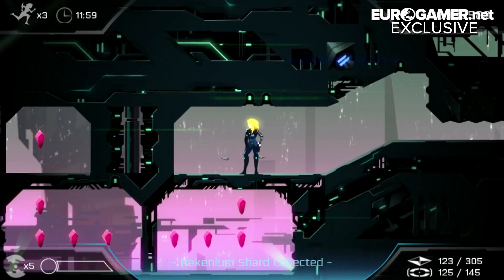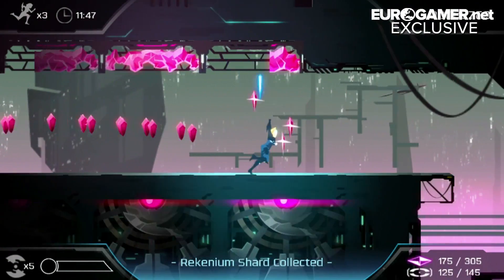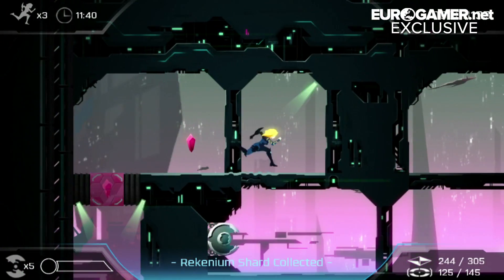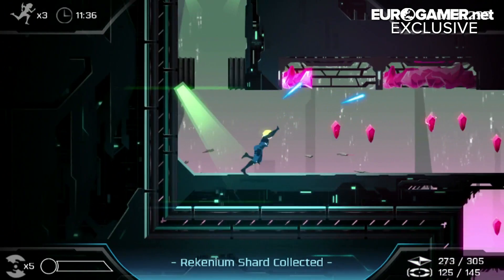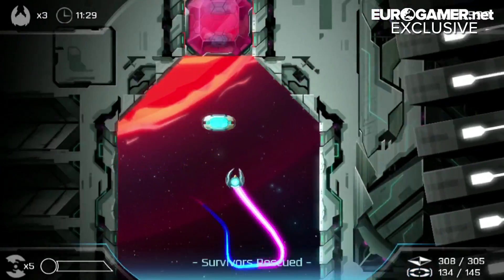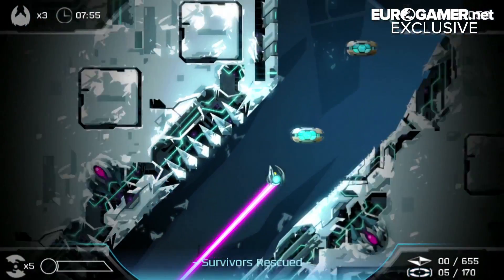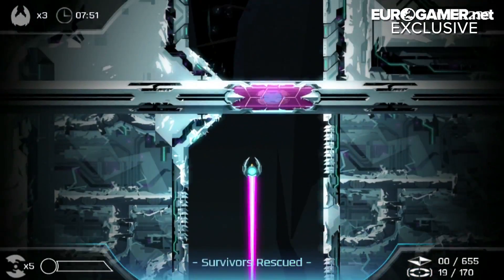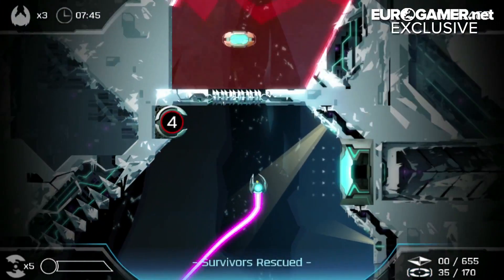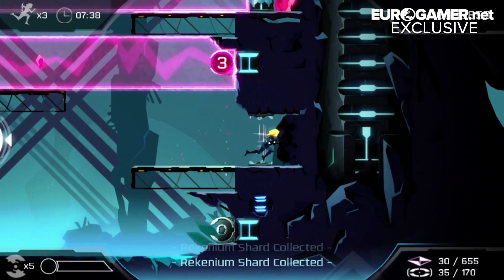I can understand the two, but what's with the X in the title Velocity 2X? It stands for two times the amount of content, the amount of formats of gameplay. So we're taking two genres and smashing them together. It's going to be around the same number of levels, but the levels are going to be twice as big. You've got top-down sections where you're flying in a ship, and you have side-scrolling sections. So you get double the amount of gameplay in a similar scaled game.